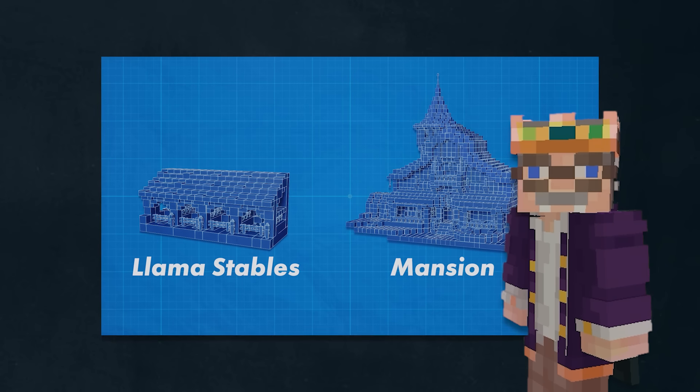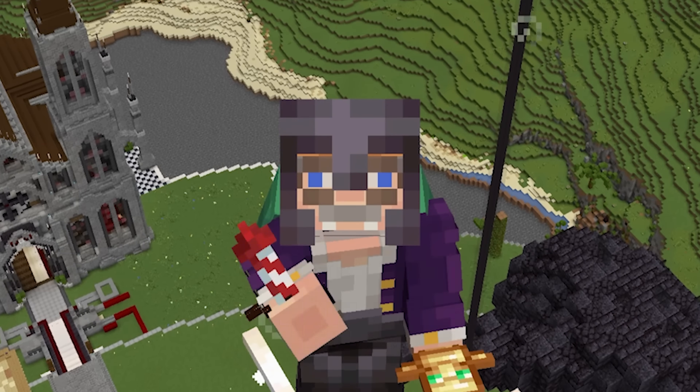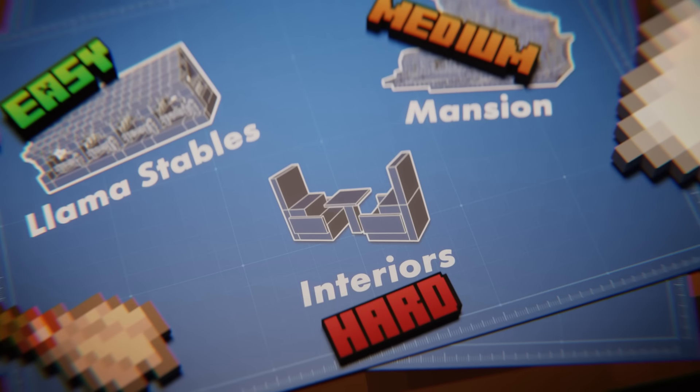It's a telescope, Jaren. Today's video is sponsored by World of Tanks Blitz — we'll talk more about that in a bit. But for now, here's the plan: first, we'll make him a stable for his llamas, which should be pretty easy. Then we'll build the house itself, which might be kind of challenging because I want to make it match his outfit. And finally, we'll be doing the really difficult part — the dreaded interior.